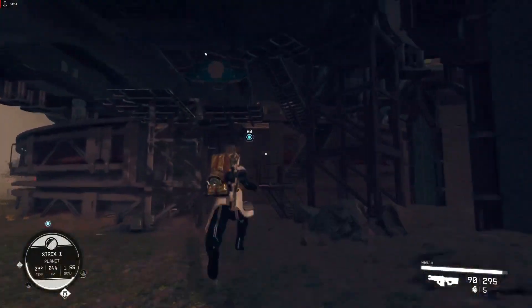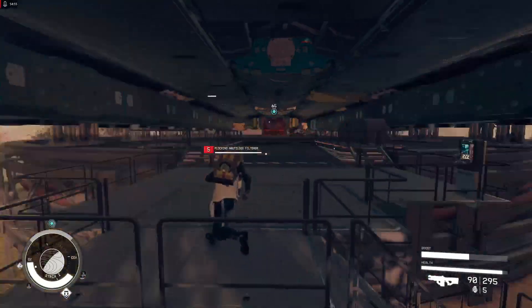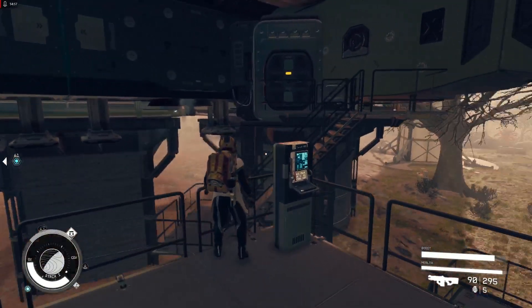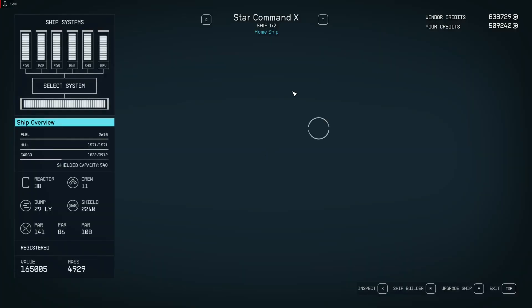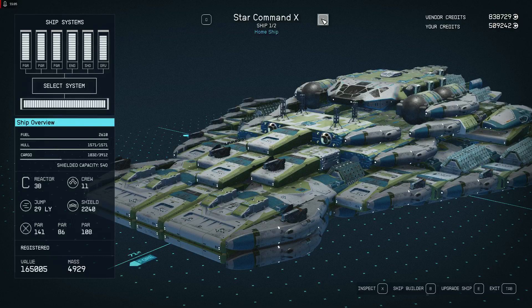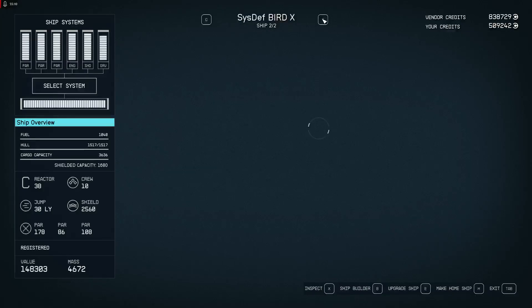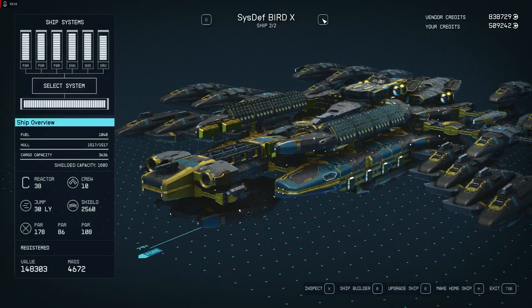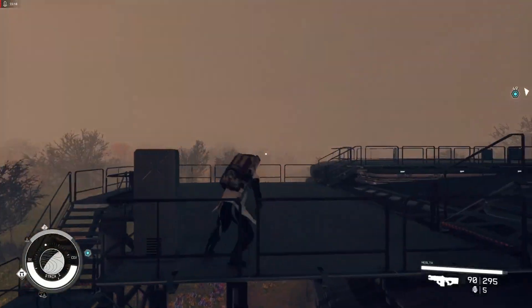The base did not change much. We're going to modify the ship — exchange the Star Command and — this is the Sysdev Bird 10 — put it as the home ship, and wait until it loads.